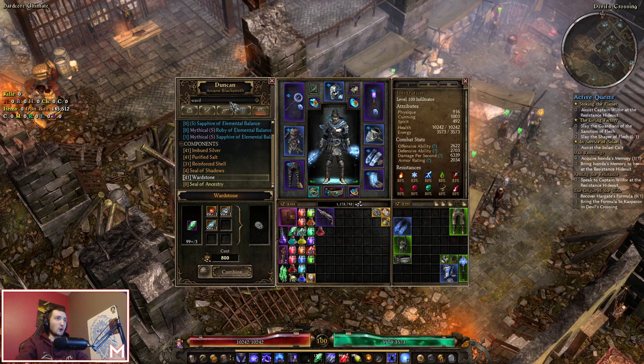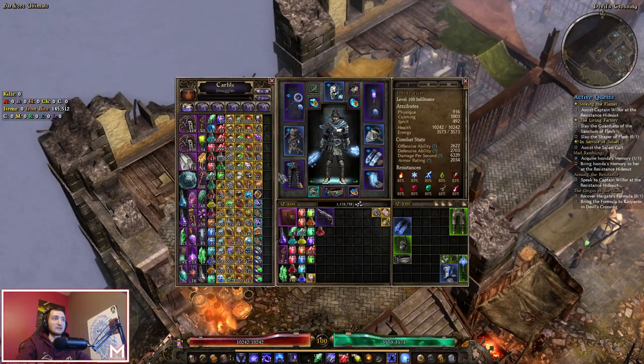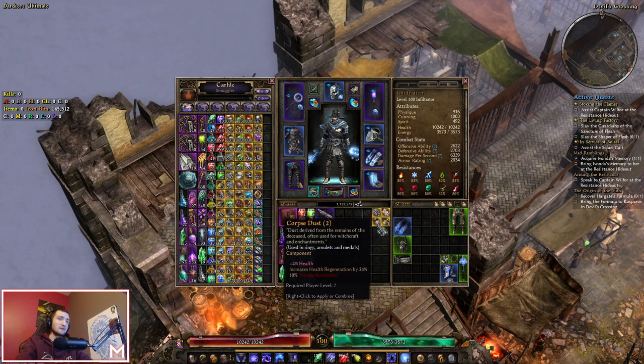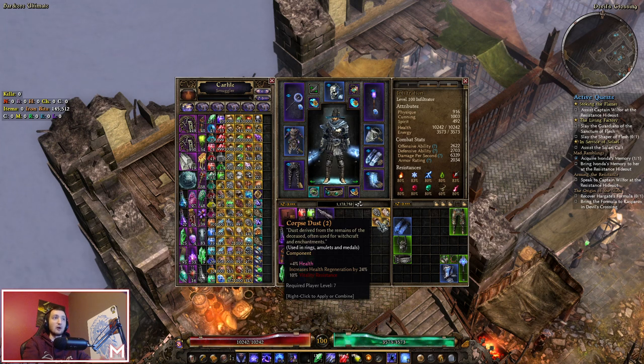Another mention is Corpse Dust — not crafted, it's a very common drop. If you've played to level 12 or so you probably have a couple; I actually have about 1,400 here. Corpse Dust is usable on your rings and gives a little bit of HP and vitality resistance. Another mention for rings is Mark of Illusion, which I use specifically when playing a caster or elemental damage character — cold, fire, lightning, or all at once. Otherwise I usually end up using Corpse Dust on my rings.